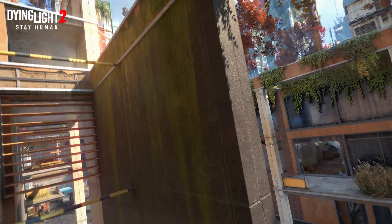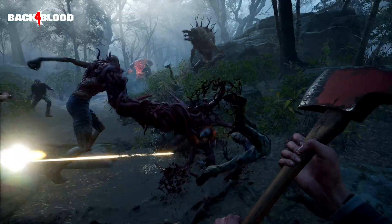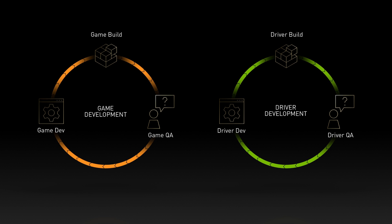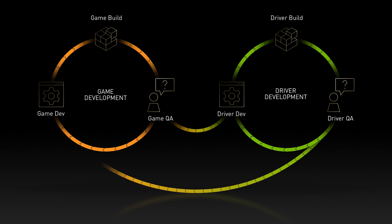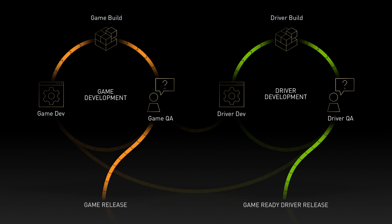As part of our Game Ready Driver program, we work very closely with developers to test and optimize their games and create reliable Game Ready Drivers to ensure you're getting the best possible gaming experience on Day Zero and beyond. Prior to this program, NVIDIA and our developer partners had separate workflows to optimize and launch games and drivers independently. Through our Game Ready Driver process, we've now established a regular cadence of exchanging pre-release game builds and drivers, working together on finding optimizations and resolving issues, and iterating builds accordingly. This ensures both the game and the Game Ready Driver deliver the highest quality and performance at launch.